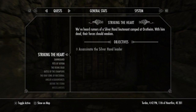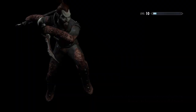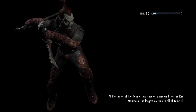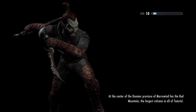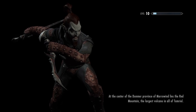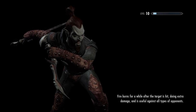We were given a quest — Striking at the Heart — to assassinate the Silver Hand leader. However, before we do that, let's go ahead and get ourselves retooled, refitted, and re-squared away. It's been a while since we've been back in combat, and we want to make sure we have everything we need and level up any skills before we head out.